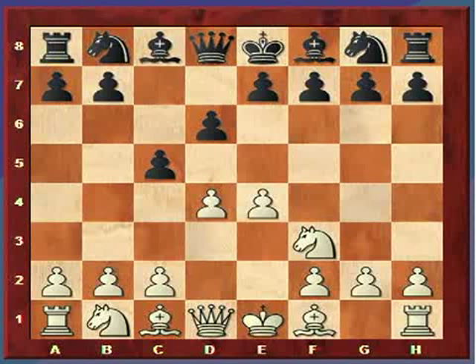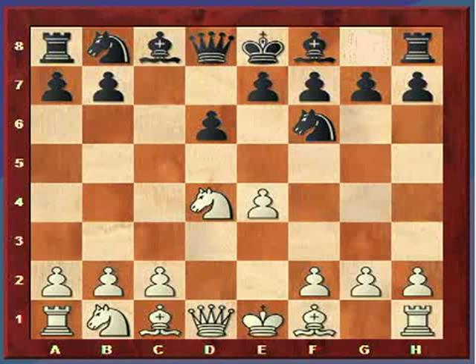White then plays Nf3, planning to open up the position and use the development advantage to attack the black king. Play continues: black takes the pawn, white recaptures with the knight, black develops the knight to F6 attacking the pawn on E4, and then white plays knight to C3. This is where we have all the forks in the road.